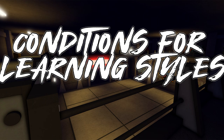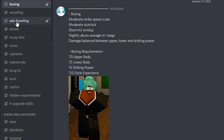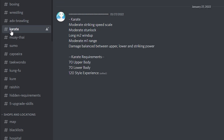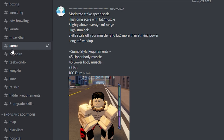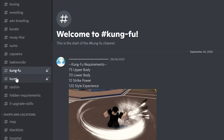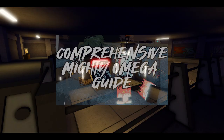A viewer asked about the conditions for learning a style. I did touch on this in the beginner's guide. In the My Omega Info Discord, it pretty much just tells you all of those conditions. But on average, you're going to want about 70 upper and 70 lower body muscle with a little strike power and style EXP on the side. For more information, touch back on the previous guide.